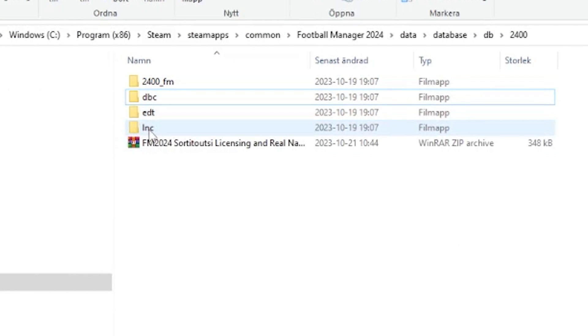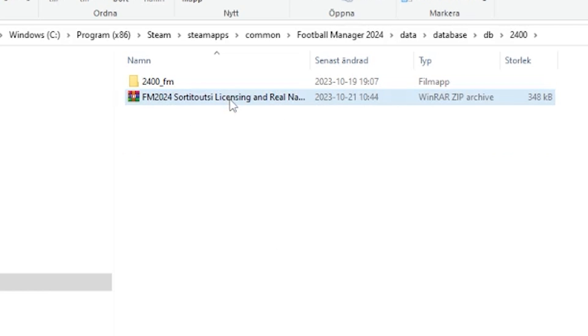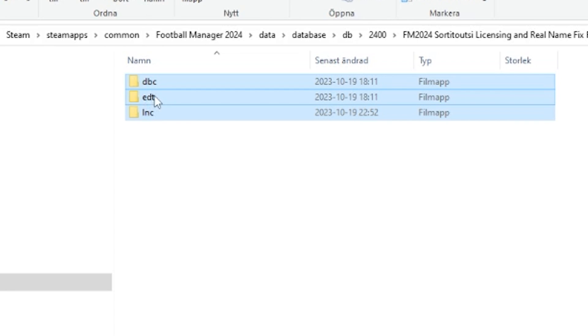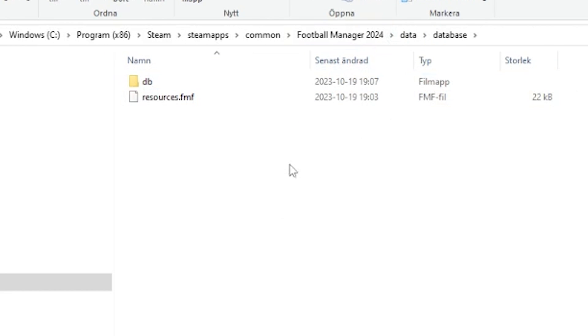In this folder we are going to delete these three folders. I have also downloaded a fix — I will put a link to it in the description below. We need to extract it because it comes as a compressed folder; if you right-click it there should be an option to do that. Inside you will find the three folders we just deleted, but of course these are the fixed versions.